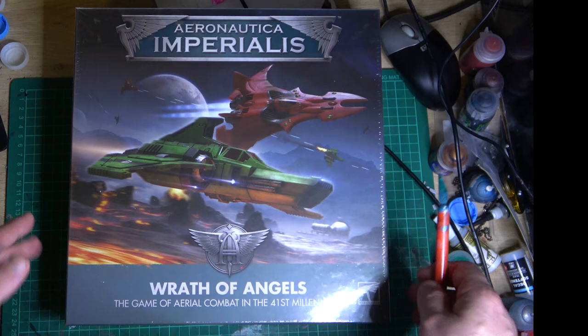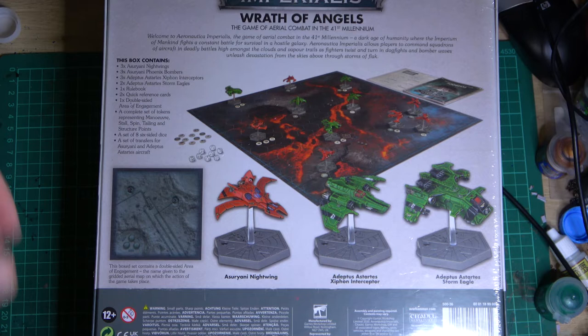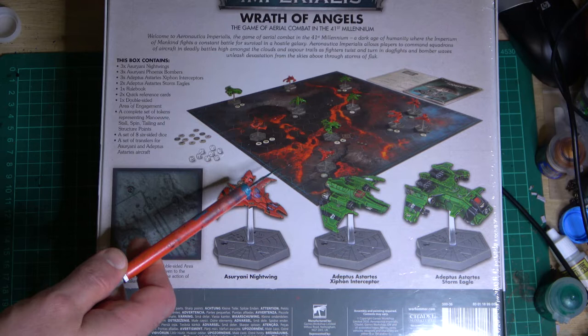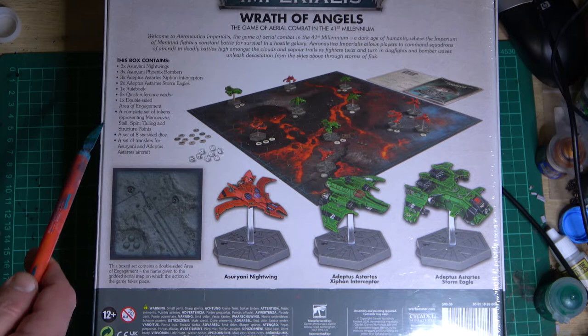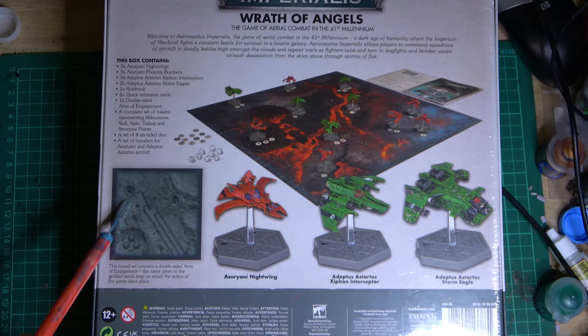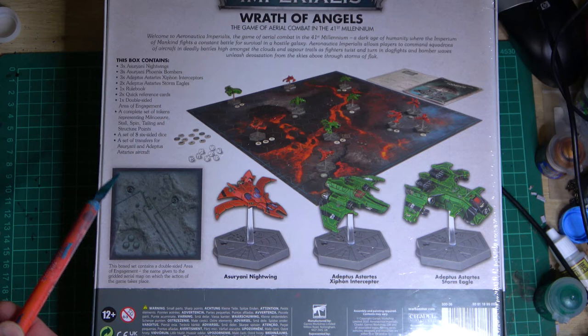In this Wrath of Angels box — it's quite a heavy and lengthy box — let's see what we get inside. You will get three Azari Nightwings, which is the Eldar side, so it's basically Eldar versus Space Marine. You'll get three Phoenix Bombers, three Xiphon Interceptors, two Storm Eagles, one rulebook, two quick reference cards, one double-sided Arena of Engagement mat. I actually want to start making my own versions of those — all you need is a hexagonal pattern over some terrain photo. You also get a set of tokens, stands, dice, transfers for the planes, and counters.